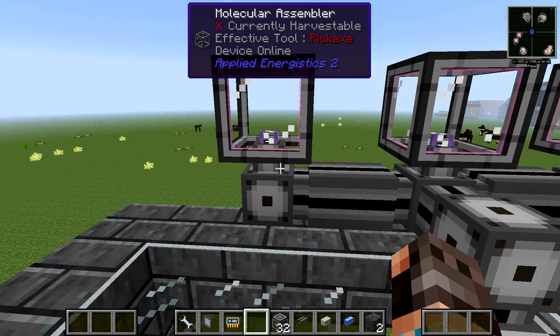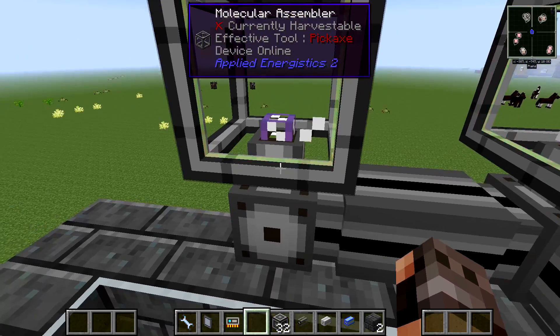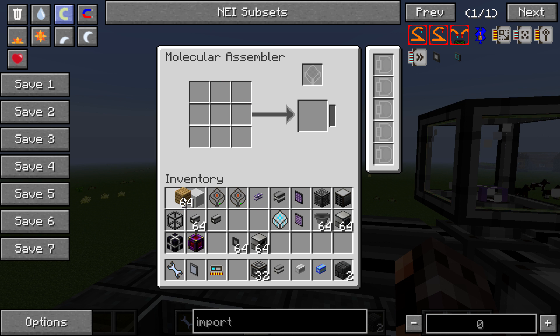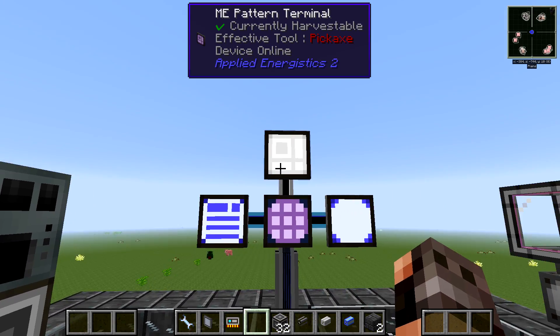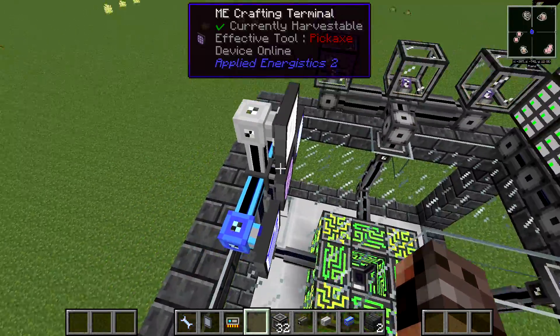If you right-click a Molecular Assembler, you can see I've hooked them up so they have channels — though they don't actually take channels, they just need power. You are also going to need something called an ME Pattern Terminal. Hook it up just like your Crafting Terminal or regular terminal to a cable.